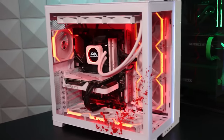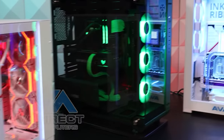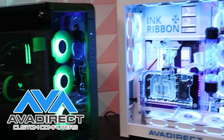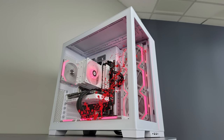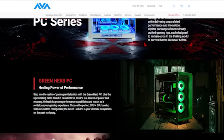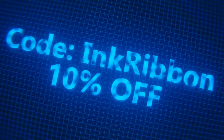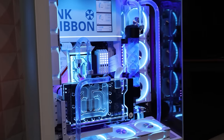If you're a Resident Evil fan looking to get a new PC, check out the custom PCs designed with today's sponsor AVA Direct. These come in Outbreak, Green Herb, and T-Virus themes. Visit avadirect.com/inkribbon and use code INKRIBBON for 10% off your order. Links are down below.